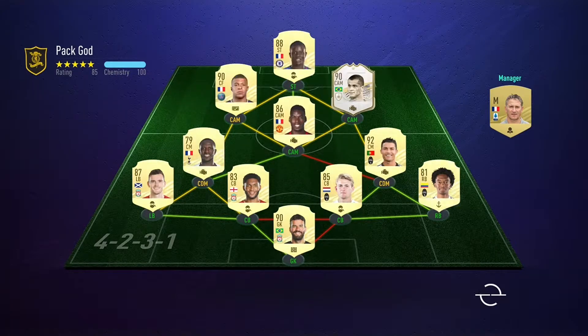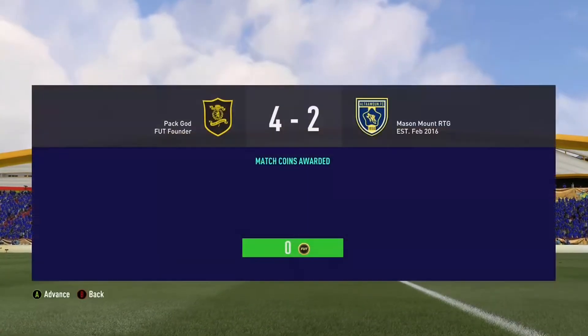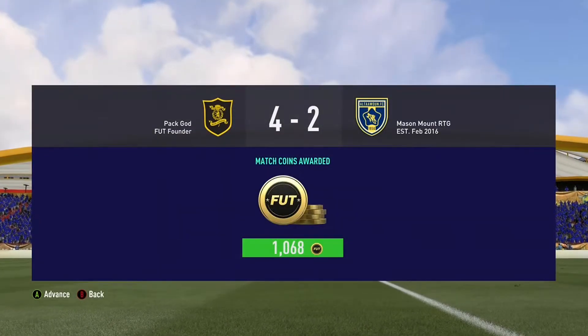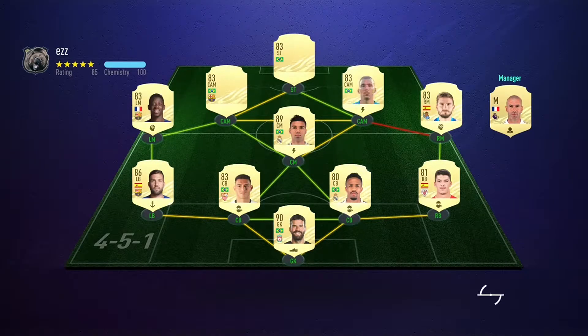Into the next game — a ridiculous side: Kante, Pogba, Mbappe, Rivaldo. And as you can see, we lost 4-2. The game after that — a sort of Prem-LaLiga hybrid with Jesus, Allen, Coutinho, Casemiro. And this game did finish 6-3 — he was all over me.